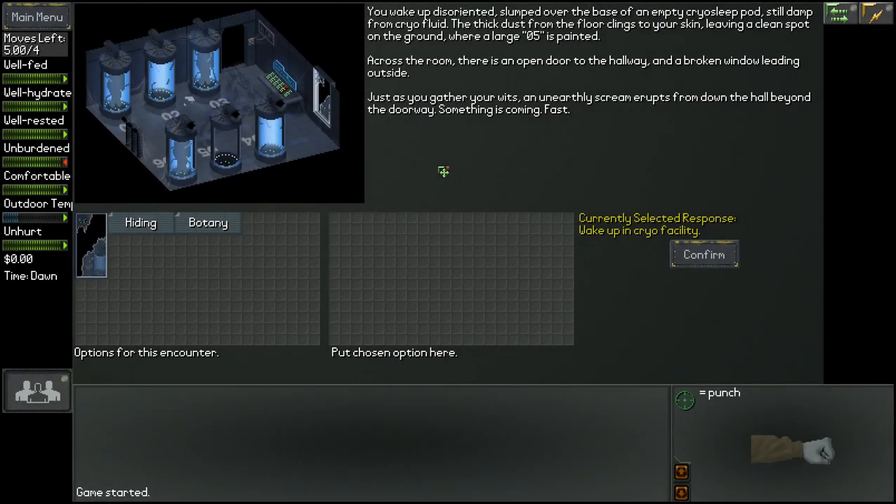We could've randomised it as well, but that's cool. So this has completely changed — the first time, when you first started before, all you could do was break out, but now you have to think about something else. You wake up disorientated, slumped over the base of an empty Cairo sleep pod, still damp from Cairo fluid. The thick dust from the floor clings to your skin. Across the room there is an open door to the hallway and a broken window leading outside. Something is coming and fast. Got a few choices here.